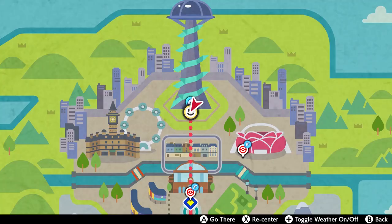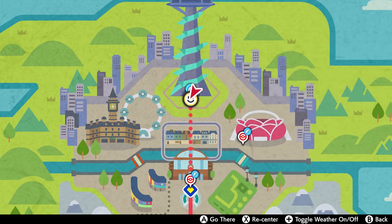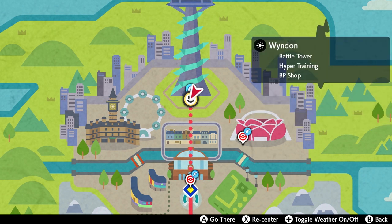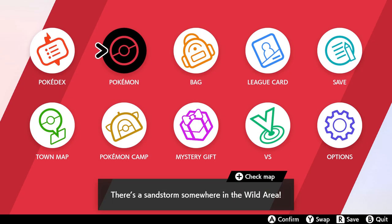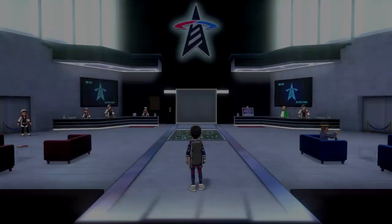The Battle Tower is a location that you can fly to pretty much as soon as you beat the game. It's in the Wyndon City area at the very top. You can fly there and once you have access to it, you can actually do the battles.